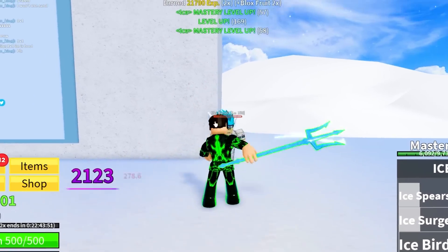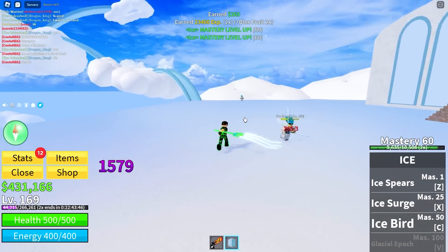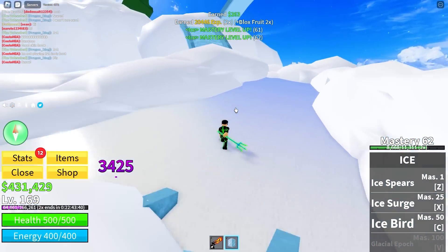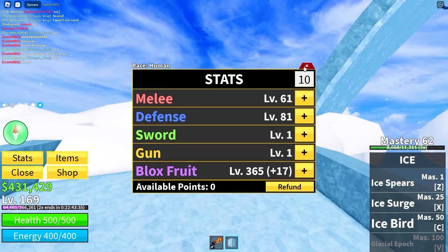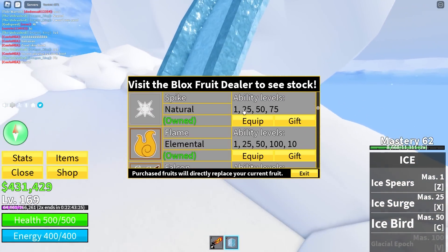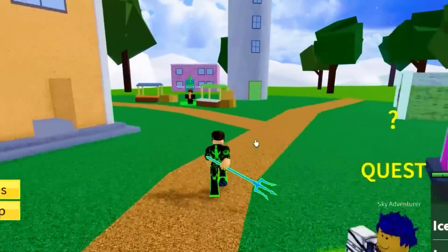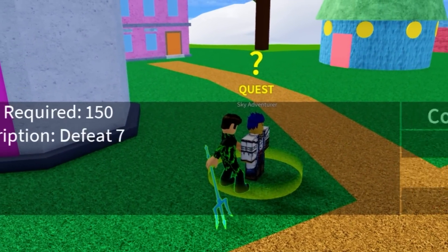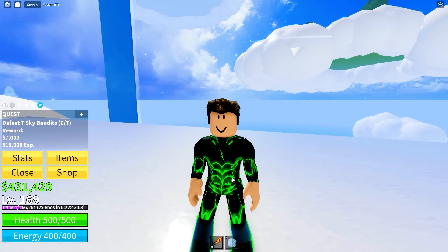We can speed run to level 100 real quick with ice fruit! I think I'm going to need more Robux. I'll speed run Huda fruit to level up fast - it's literally undefeated. We're done with these guys already - we've been killing them for fun. What other fruit is good in this sea? Dark fruit maybe, falcon fruit? Falcon fruit's the worst fruit in the game.